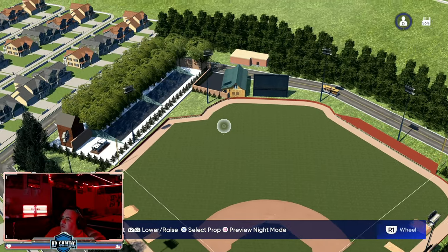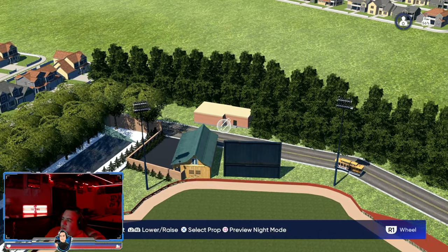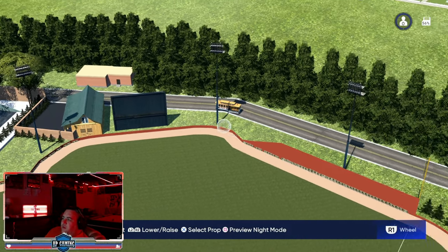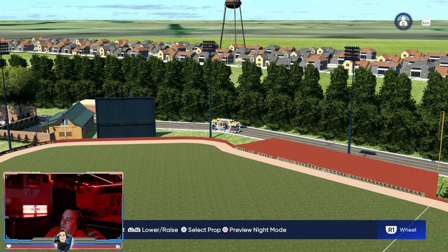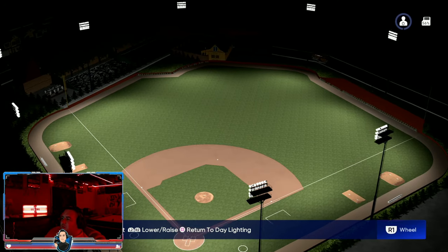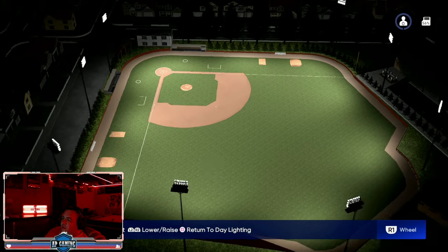We added houses around the neighborhood, our house, trees, a pool to hit into, a custom building in the back with a door and stairs, a back alley, and a little trolley car as a custom vehicle. Let's light this thing up at night — this is what Steel Stadium looks like at night.